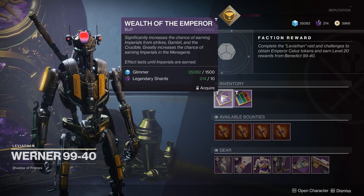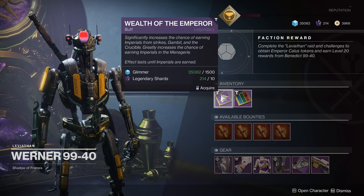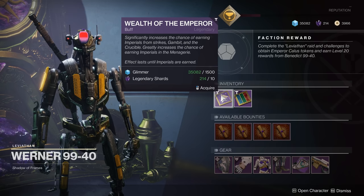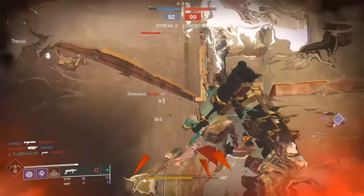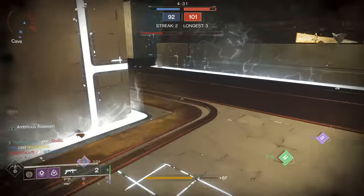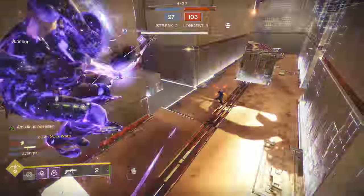Additionally, purchasing this upgrade grants you access to the Wealth of the Emperor buff. This significantly increases the chance of earning imperials from Strikes, Gambit, and the Crucible. It greatly increases the chance of earning imperials in the Menagerie as well. The effect is kind of like the boons you can pop — it's going to last until those imperials are earned. You can purchase about 3 of these per week and they are account-wide, which shouldn't really matter too much since your chalice is shared across all of your characters.